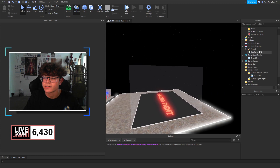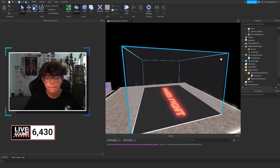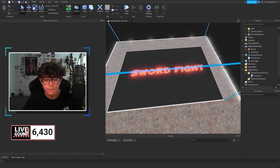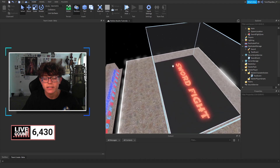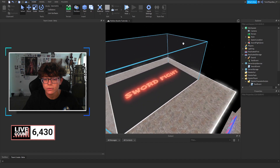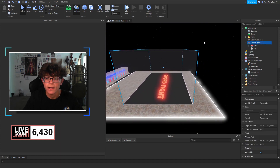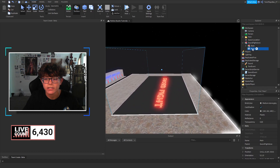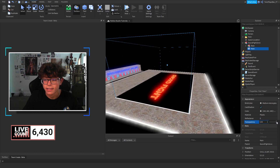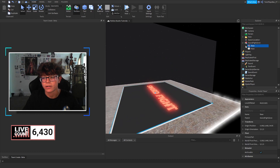We have one, two, three, four, five things. This is basically the sword fight arena — it's a big box. When a player enters this box, it's going to give them a sword, and when they leave the box, it's going to delete their sword. Inside here is just the sword fight zone model. You can grab this box and turn the transparency all the way on so they won't see it, but I have it at 0.75 so we can see what we're entering and leaving.